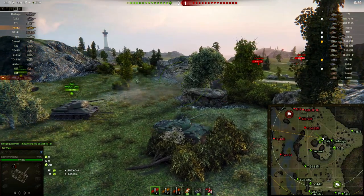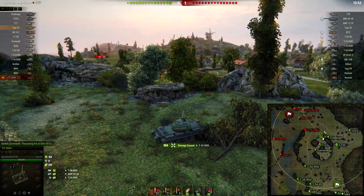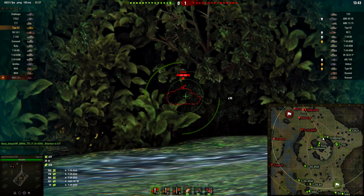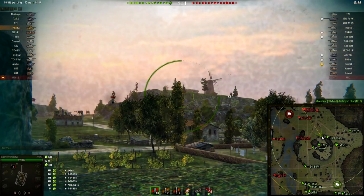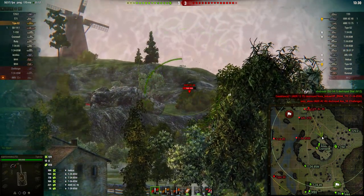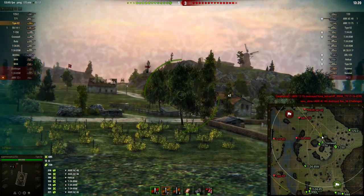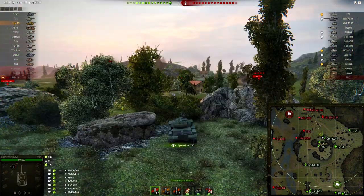You want to take this location here — avoid being over in this area because you're just asking to get yourself killed. This position is relatively safe as long as heavy tanks aren't pushing around this corner. As long as you're double bushed like this you won't get lit. Use this bush, push forward, spot what you can, and fall back when needed. The hill dips down a little which helps tanks, especially Chinese tanks, use their gun depression — you can really abuse this location if you play it right.